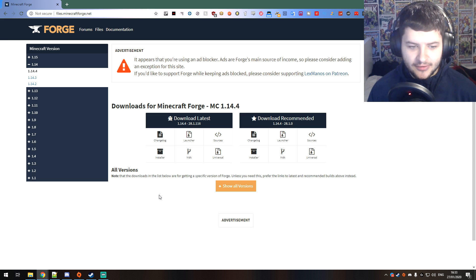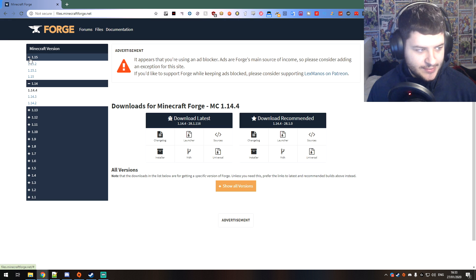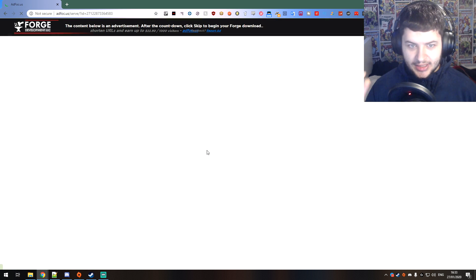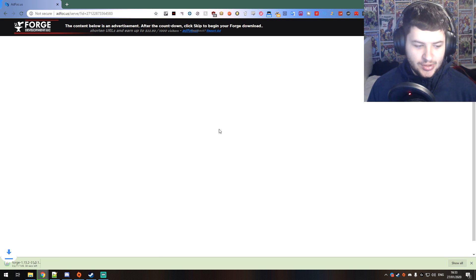We're going to go to files.minecraftforge.net. If we expand the 1.15 section we can go under 1.15.2 and click on the installer. We're going to download the installer because it's the quickest and easiest method — it allows us to select our game and our server, so we can use it twice to install both versions we need.